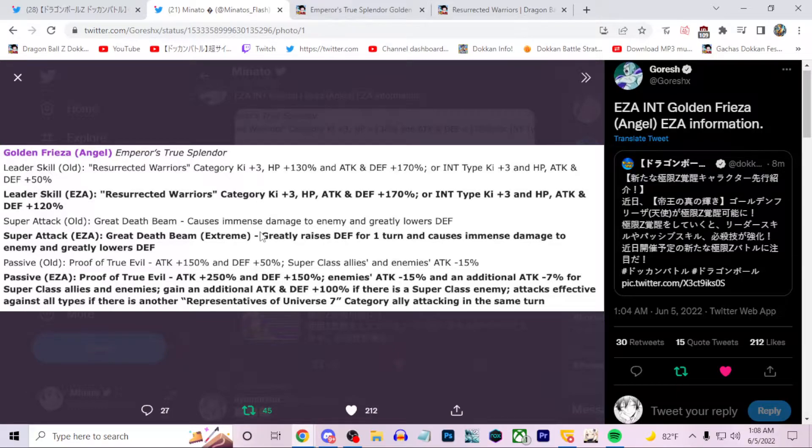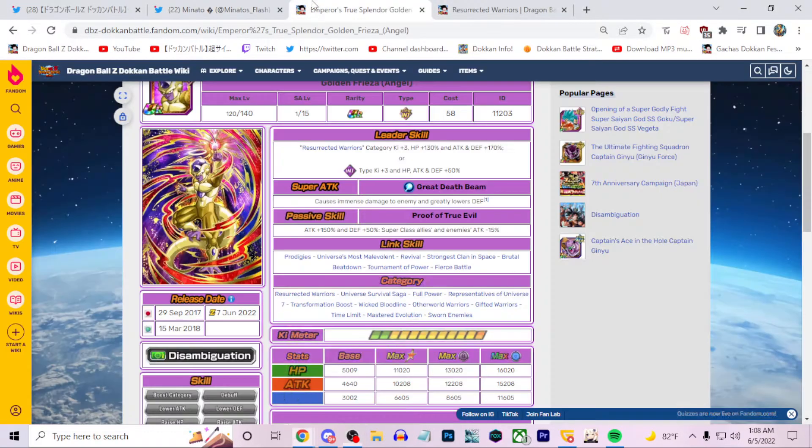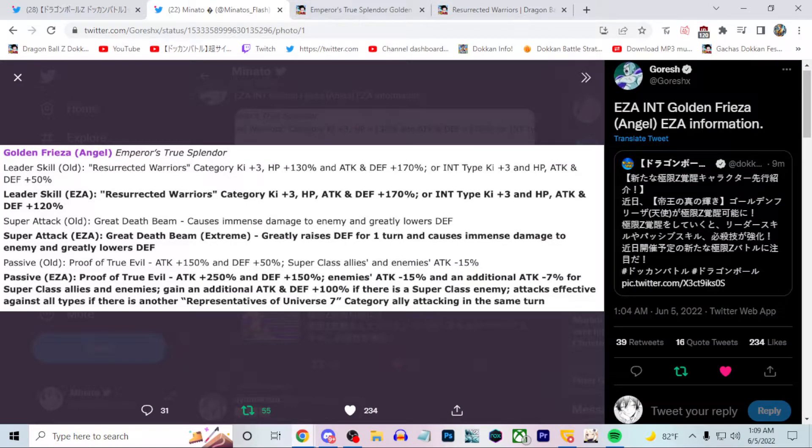Regarding his passive skill, this is where things get really good. 250% attack is a lot of attack, and then 150% defense at the start of turn. All enemies' attack gets a minus 15% debuff, and then an additional 7% debuff for Super Class allies and enemies. So he does keep the debuff, but 7% is just nothing. In total he debuffs enemies' attack by 21%, which is a pretty solid amount for a passive skill. He also gets an additional 100% attack and defense if there's a Super Class enemy.